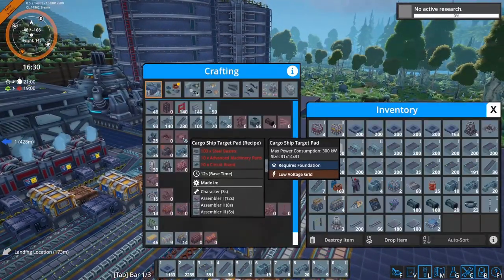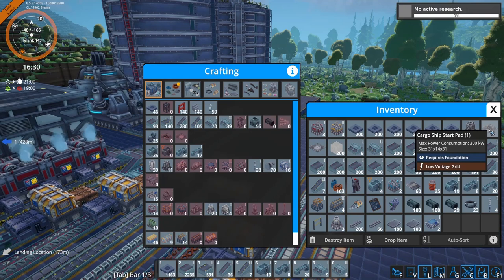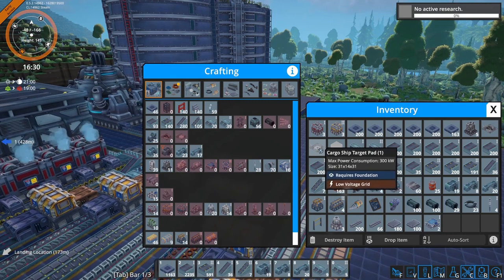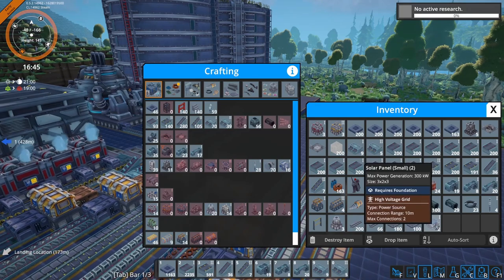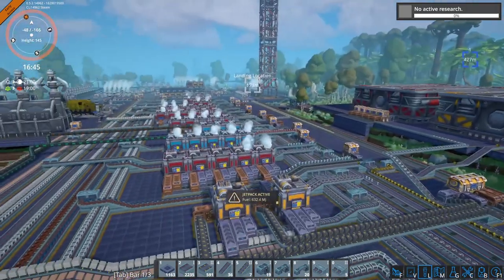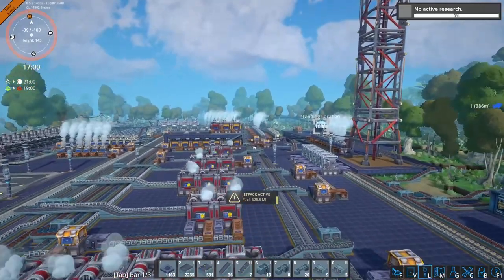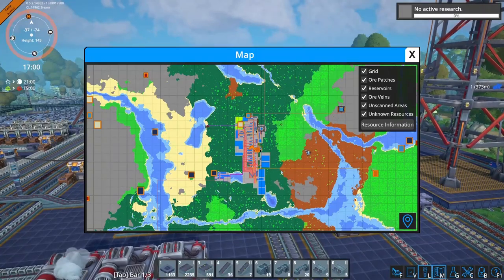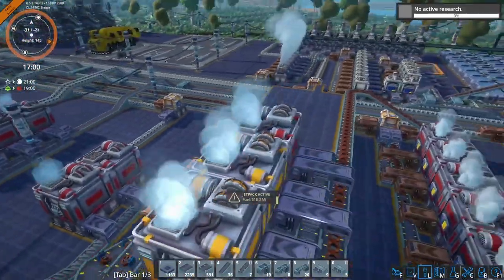Now we have access to cargo ships - a start pad and a target pad. Each one of them is taking 300 kilowatts. The landing is connected with this one, so it doesn't matter the starting one. We're gonna need one of these - I made two. We brought in the technum but it's only one belt and it's filled up. We're grabbing it from pretty far - we made a huge belt. I put one more of this just to make a little more electronics.